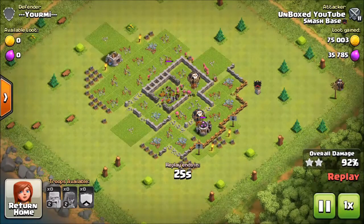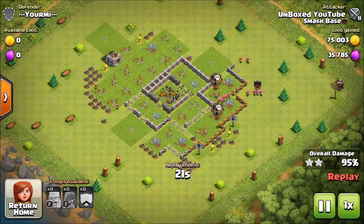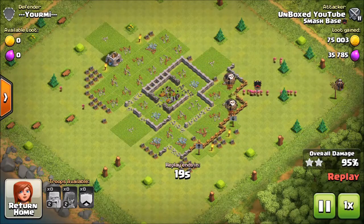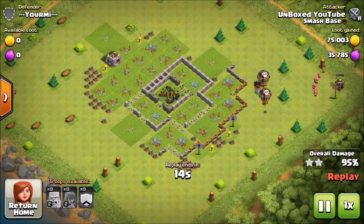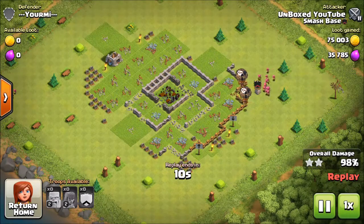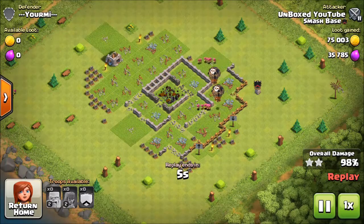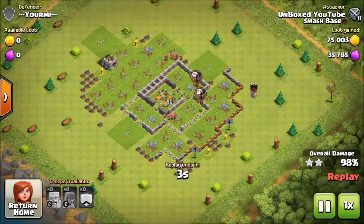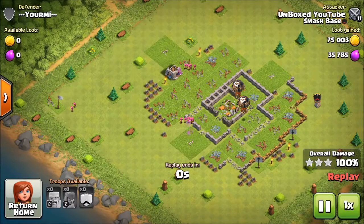Fill your CC with something worthwhile - whether something to attack the other person's CC, or take some loons for good air support. Because if you take out the AD or a couple of Archer Towers, those loons will just go straight through the base and you're in the home clear. You can even be a little more ambitious in your attack. Barch is what I decided to go with here.